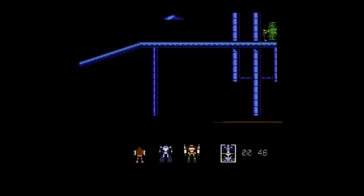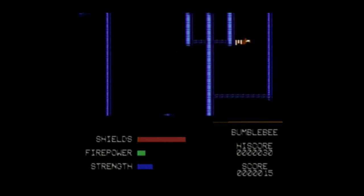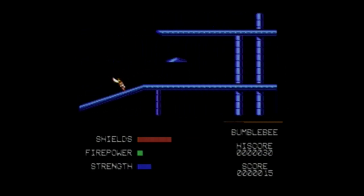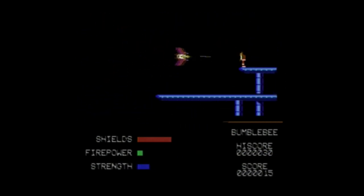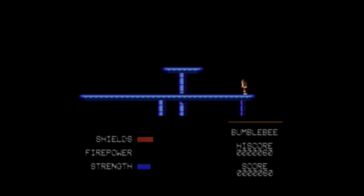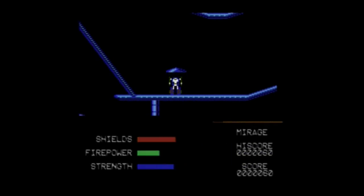You're searching for four parts of a cube scattered around, while the Decepticons are also looking for the cubes and attacking you. I believe you can control Optimus Prime, Hound, Jazz, Mirage, and Bumblebee. I loved being able to play each of the different characters — it was just a fun one. I give this game definitely a thumbs up.